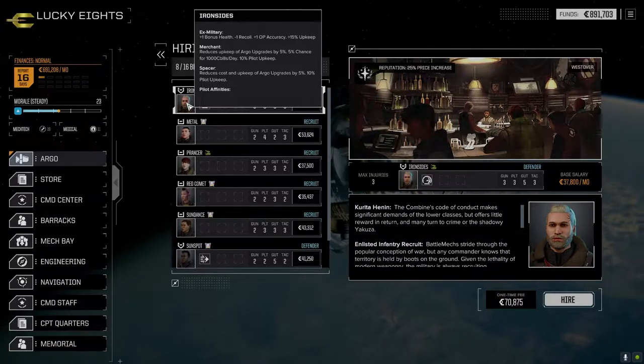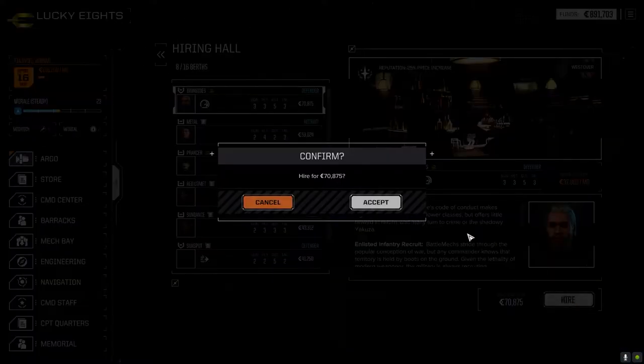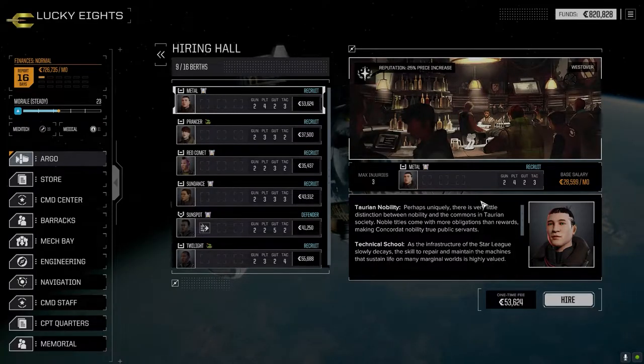Merchant and Spacer reduces Argo upgrades. Pilot upkeep goes up but I don't really mind too much. Let's go with this guy because we do need a vehicle pilot.